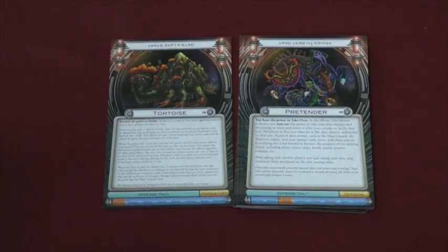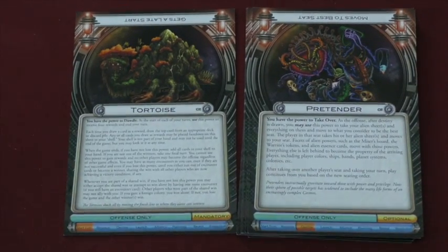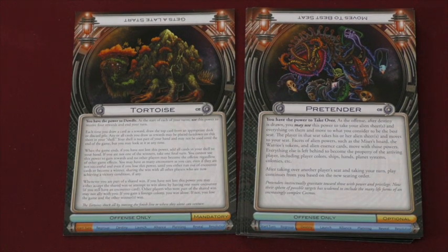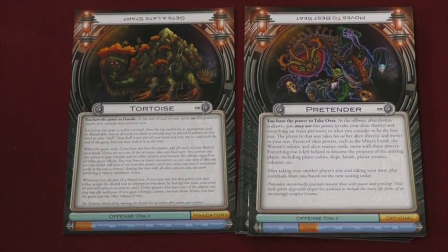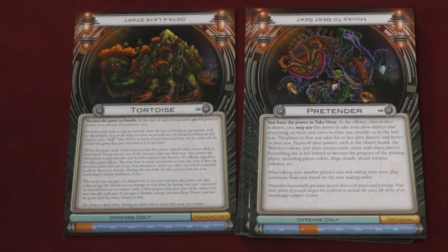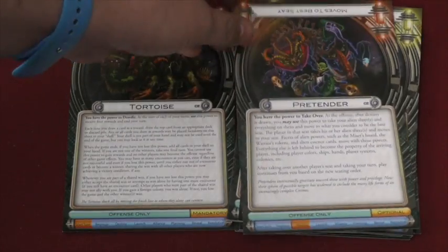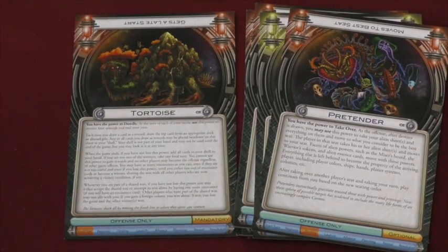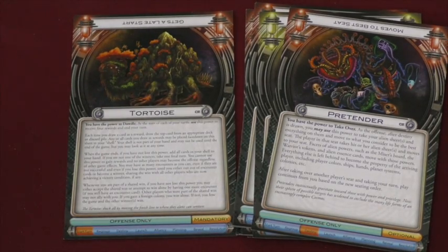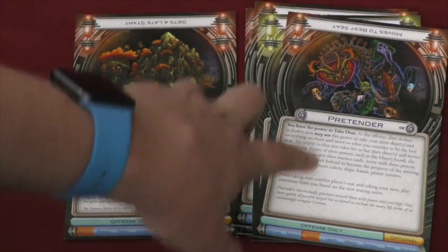First, we're going to start off with two aliens that I actually dislike. We have the Tortoise — the Tortoise can skip their turn to draw two rewards, and at the end of the game they get one really long turn to see if they can win. Even if someone else has won, the Tortoise can say, 'hang on, let me try to win on my own.' The Pretender can essentially make you switch seats with someone else, giving you all their planets and their color — you switch everything except alien powers. This one's too random; this one's just like the Machine, which is already my least favorite. The game ends and it's like, 'oh, I'm going to take a really long time on something that's very fun for me, but not for anybody else.' Blah to both of those.